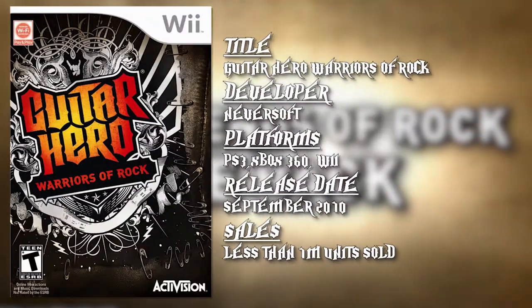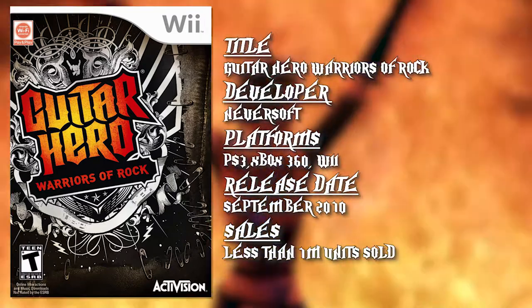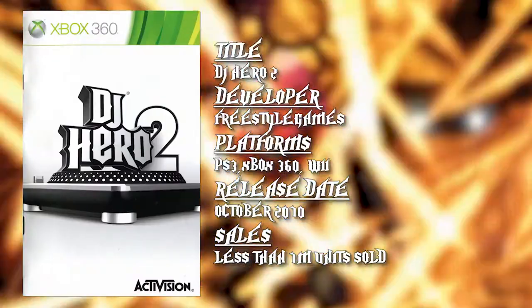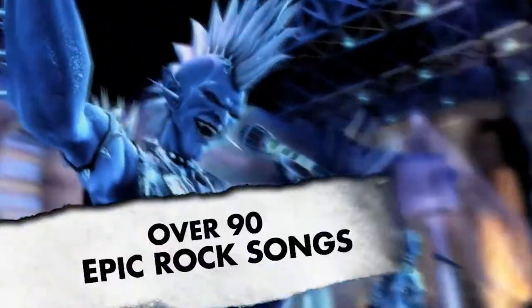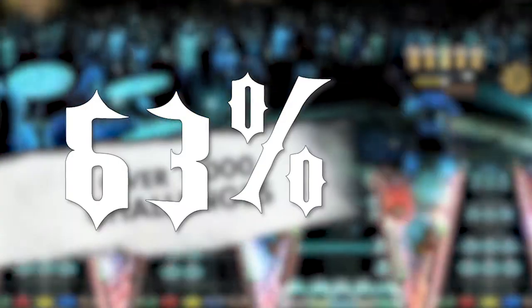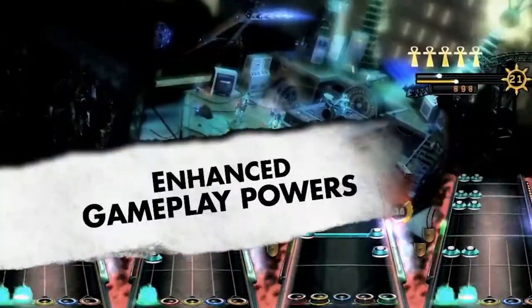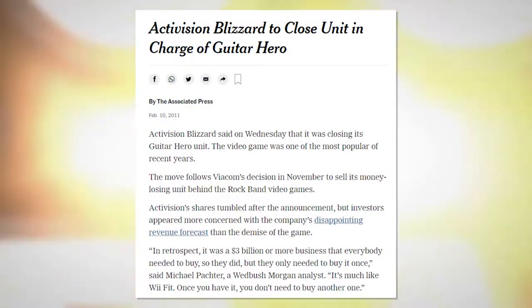Guitar Hero: Warriors of Rock, which I completely forgot existed to be honest, was released in September of 2010 and estimated to have sold a measly 86,000 units in its launch month, with DJ Hero 2 not faring much better. In total, North American sales of both Warriors of Rock and DJ Hero 2 were well below one million copies sold in 2010 — a drastic 63% decrease in the combined sales of Guitar Hero 5, DJ Hero, and Band Hero the year before. The magic was officially gone, and due to weak sales numbers, Activision closed its Guitar Hero business unit down in 2011.